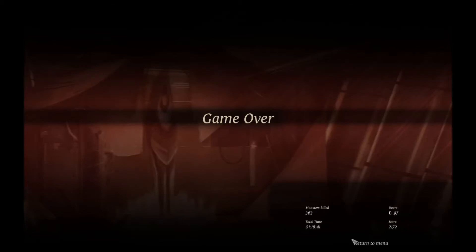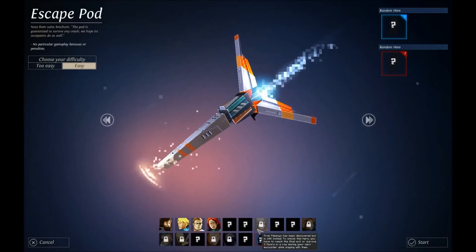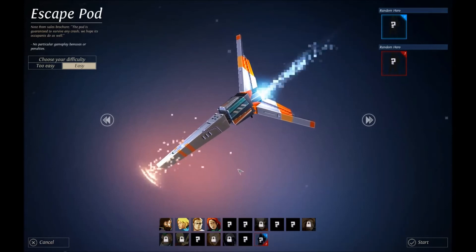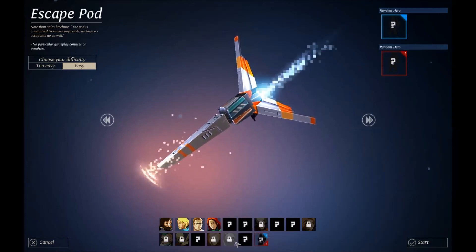That was so much better than our other playthroughs — we did really well there. As you can see based on the points, we got to level six, which is nice. That was really, really painful. But if we go new game now — oh, we can see the characters but they are not unlocked. So we've actually discovered someone but they're locked. To unlock them, you have to reach the final exit or survive three floors in a row during your next encounter while playing with them — you have to recruit them in the game and achieve these objectives to get them into your squad. At least we know who some of these people are now. But I'm going to have to leave it there as we got absolutely killed this time. Please like, subscribe, and comment. Thanks for watching as always guys, have a great day.